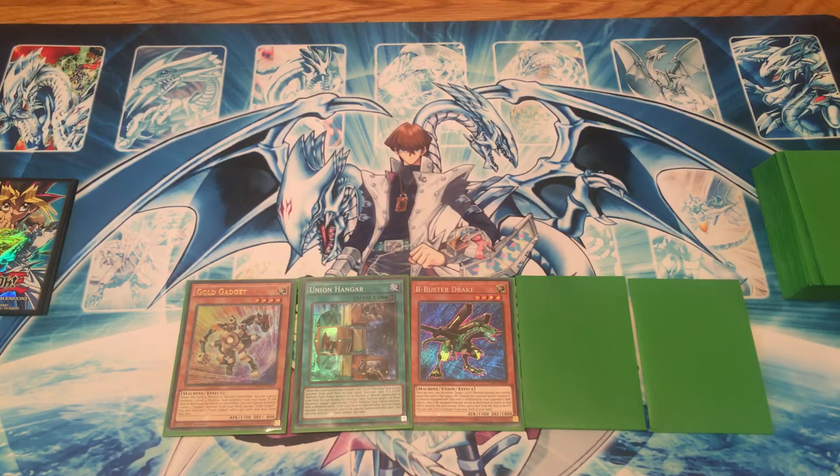Hey guys, Kariba Bros here and today I'm going to quickly show you a 3 card combination for ABC going first, which will eventually bring out a Decode Talker, an ABC Buster Dragon, and have 2 cards left in your hand.